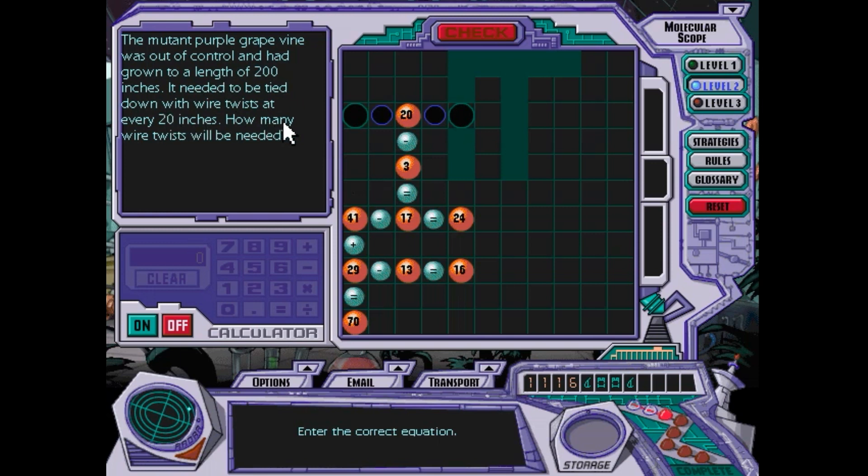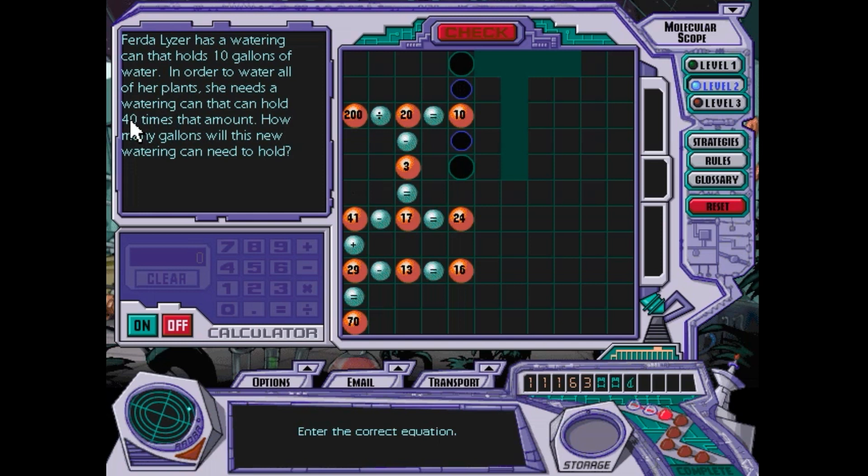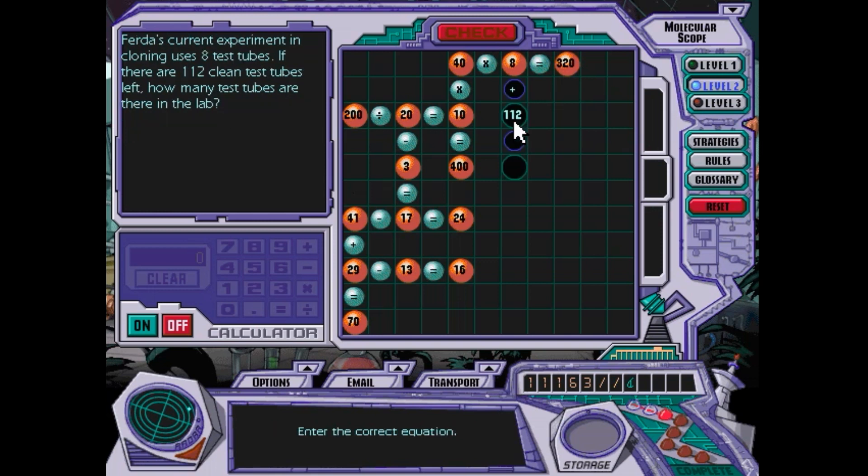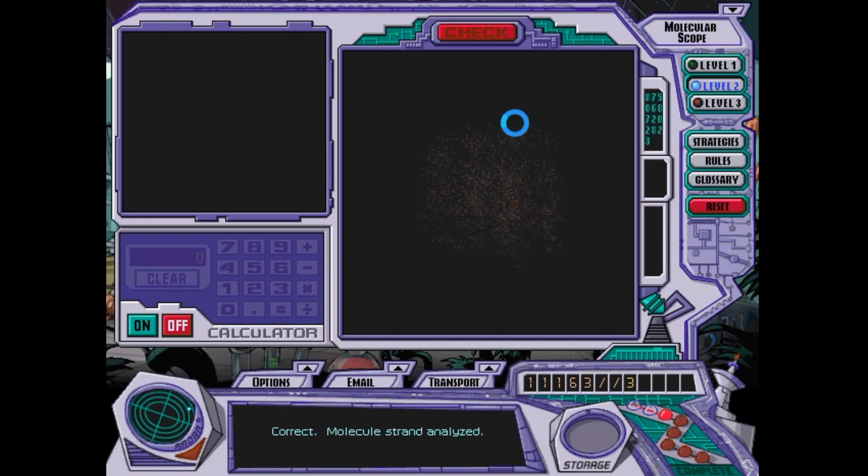Remember to look carefully at questions that might be multiplication and division — so this is a division question. Hit the left stroke or slant mark to get the division sign. When you have a number followed by the word 'times,' that's an indicator of multiplication.